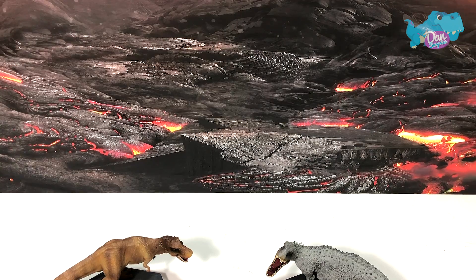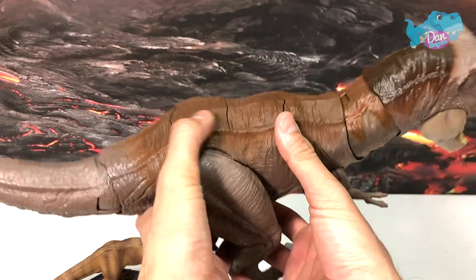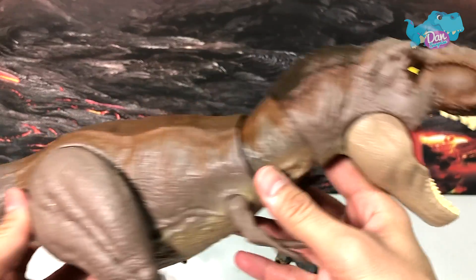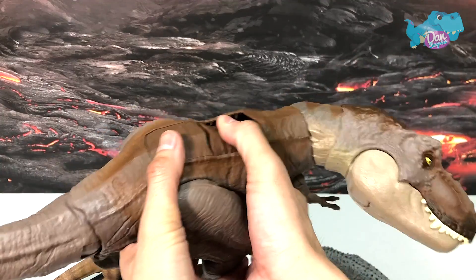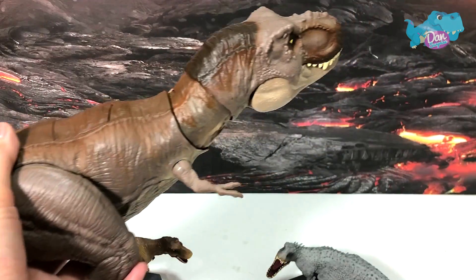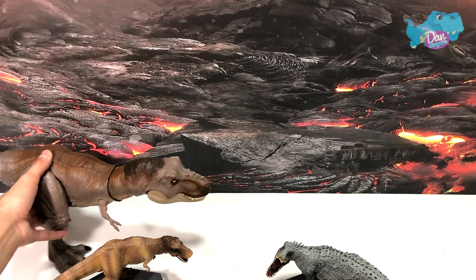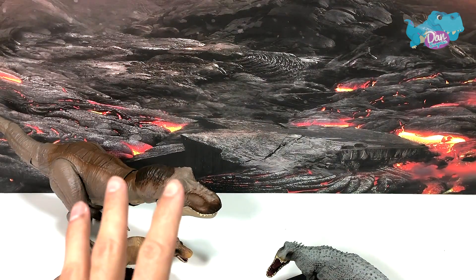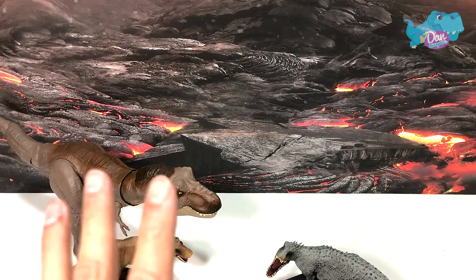Next up, let's begin with a huge one - the Bite and Fight T-Rex. Take a look at this, it looks really good. We also have the Super Colossal T-Rex, but we are not comparing it because it is too big and we don't have a Super Colossal Indominus Rex. So that's the first T-Rex huge figure.